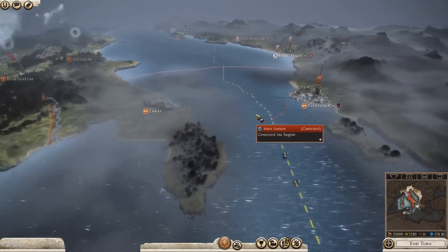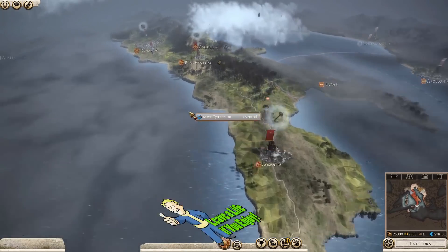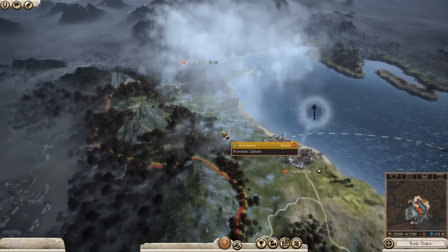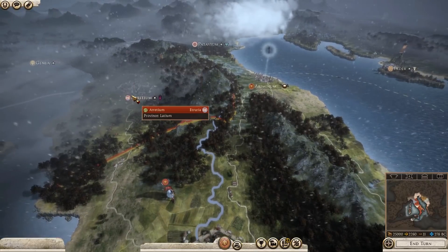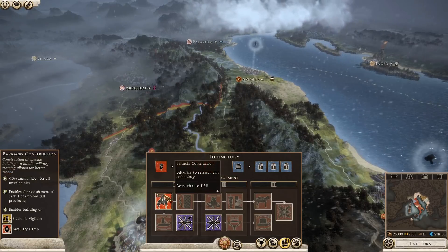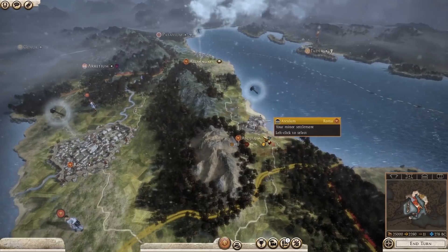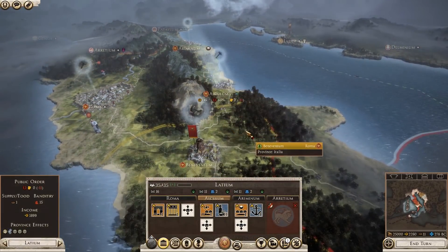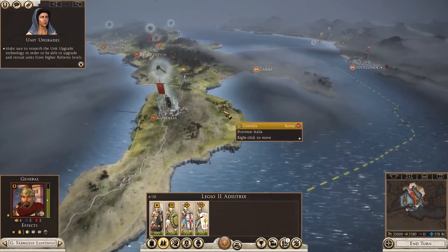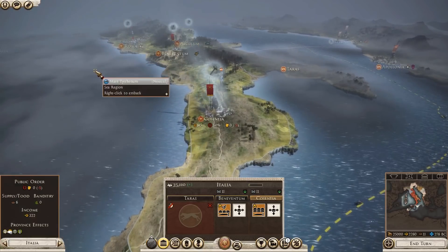We start off at war with Epirus, who own Taras and Apollonia. This mod changes quite a lot of different things — you can download it off Steam, I think it's 10 parts you have to download in total. It does give you some other factions to play as as well. We're actually in a two-fronted war: we're at war with the Etruscans in the north. We've got minus 11 public order in Latium, and we own Cushentia and Beneventum as well.